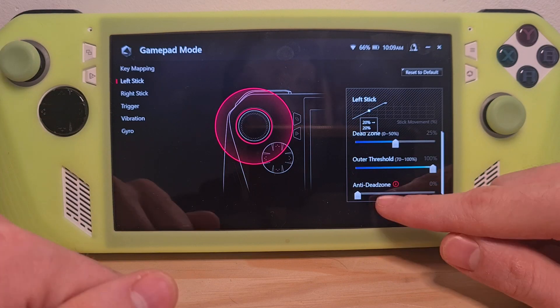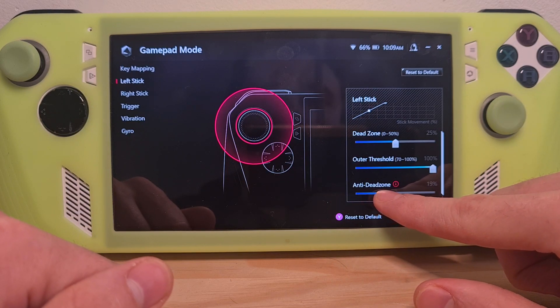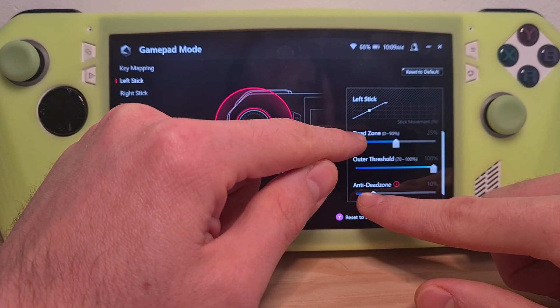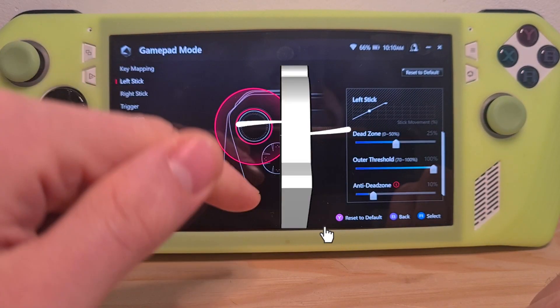For example, if the game you are playing has a default dead zone set, this is the place which bypasses the game's settings. So open up your game and play with these two options to test out your stick dead zone. Now you know how to fix stick dead zone on the ROG Ally.